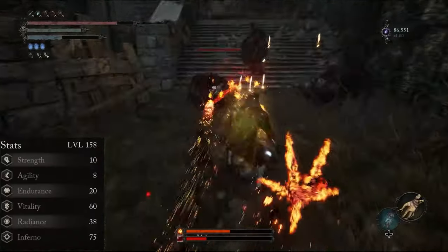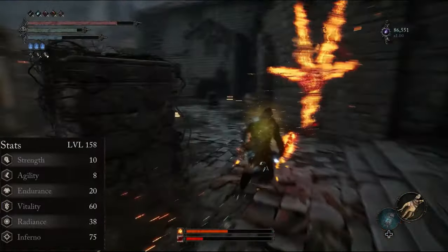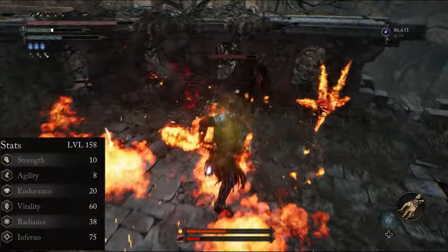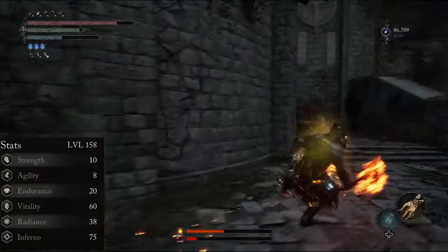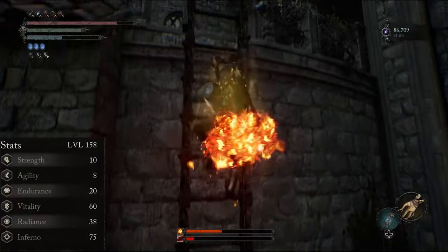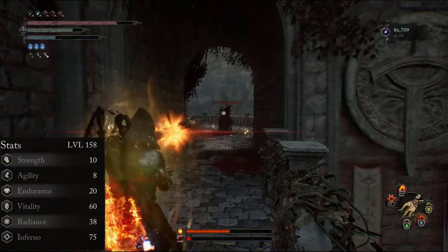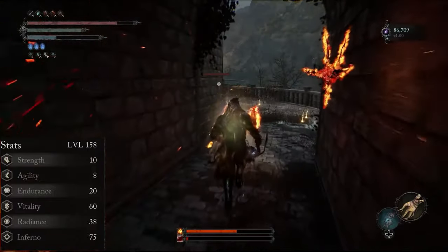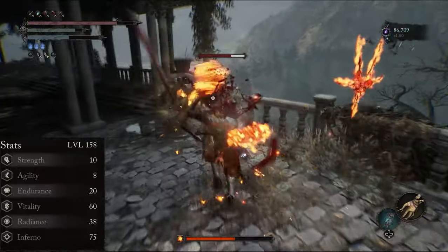In the early game, the main stats to focus on are Inferno for damage scaling and Vitality for survivability. Initially, you will require around 20 points in Endurance to have ample stamina to utilise in the early to mid-game. My advice here would be to get Inferno to 75 and Vitality to 40, then fill in the rest in any order of your choosing. It should be noted that this build focuses on using two Grinning Axes, which scale with Inferno only. Another option for those of you that don't have access to the second axe is using Bloodlust.